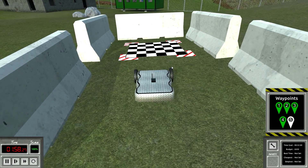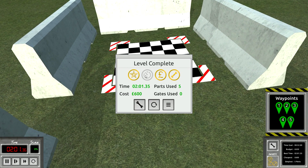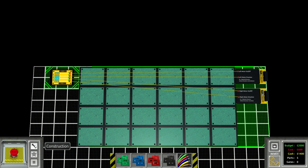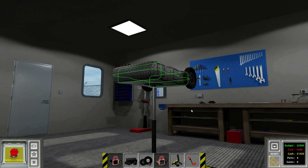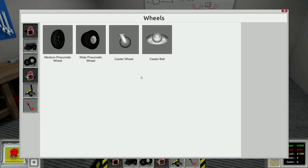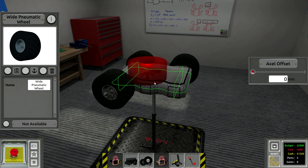All right, here we go - we'll go up here. Come on, almost there - so slow. All right, good. So we just didn't get the time trial, so let's go back to building. This is going away. Let's build this for speed - let's put the big wheels on it now.